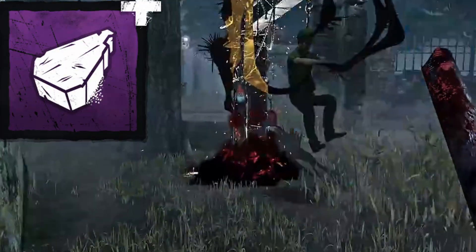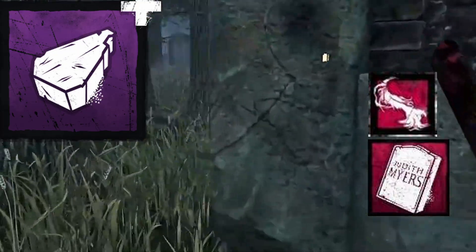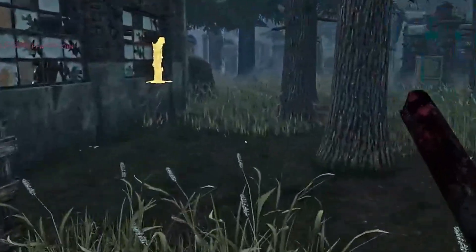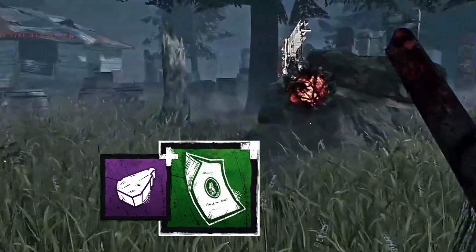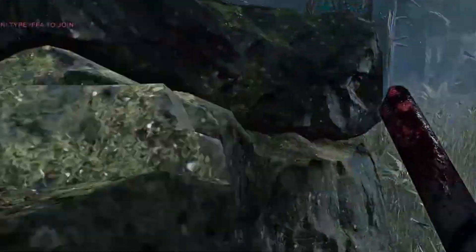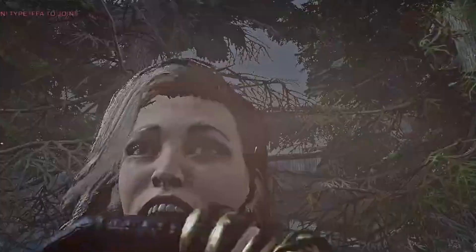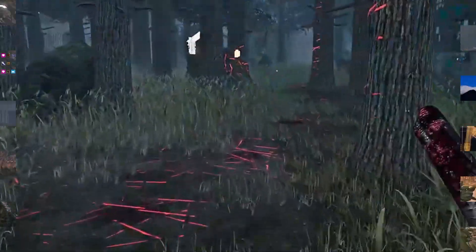Next on the list is Tombstone Piece with Michael Myers — not to be confused with Judith's Tombstone with the Tuft of Hair, which takes a long time to fill up with Stalk. But if you pair the Tombstone Piece with the Jay Myers Memorial add-on, you can stalk into tier 3 really fast and murder someone out of the game, making it a 3v1 maybe even at five generators. The person who gets murdered immediately isn't going to be very happy and the rest of the team will feel the pressure of a 3v1. Either way, survivors don't like this.